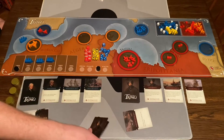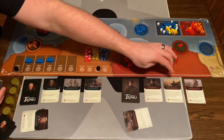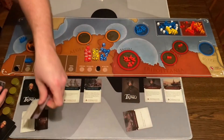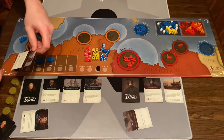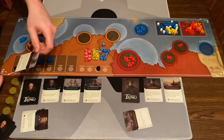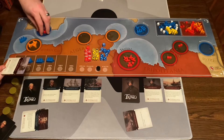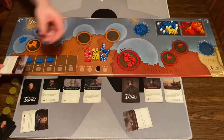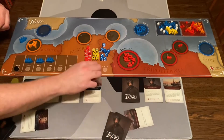Any blue American soldiers in the battle go back to Malta, and that's that. Now it's Tripoli's turn, and they're going to play a card as well, giving that player more forces on the board.